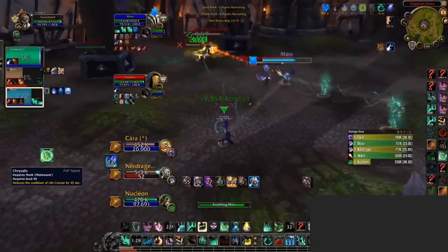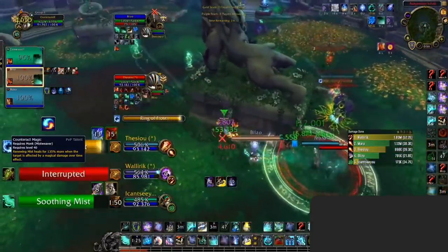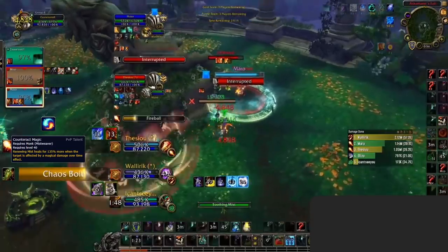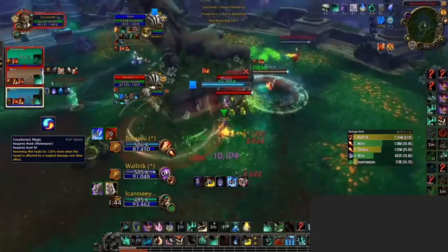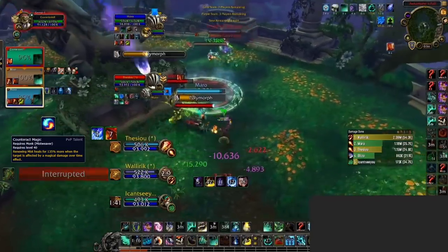Chrysalis is our first recommended PvP talent, and is one you'll never want to be without in any situation. Chrysalis is the main reason behind Monk strength right now, reducing their Cocoon's cooldown in conjunction with Burst of Life to 55 seconds. Counteract Magic is our second recommended PvP talent, buffing your Renewing Mist healing by 135% as long as there is a magical debuff on the target. With Renewing being such a big part of your healing, this is a must-have whenever you can get value out of it.